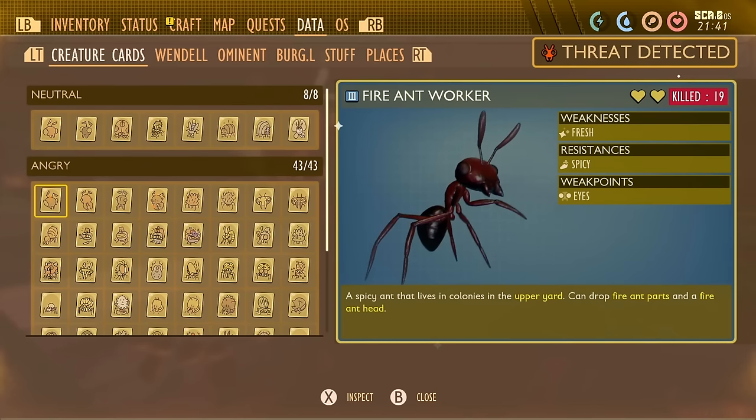Absolutely make sure you peep every creature in the game as soon as you come across one — it gives you their strengths and weaknesses. Always scan a creature before you kill it, and once you start gathering resources from them you've got a chance of getting a gold card. Some creatures have a really low percentage chance so you'll have to re-kill them many times. You can unlock a mutation called Trapper Peeper which gives extra damage on critical hits against creatures you've already peeped. There's also an achievement for getting all gold cards.